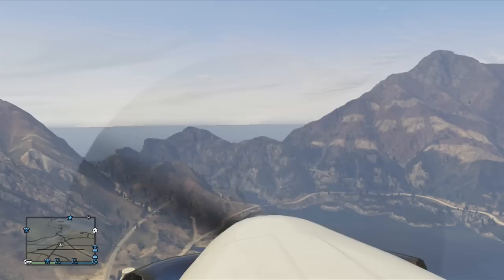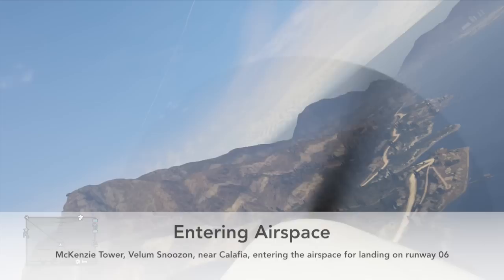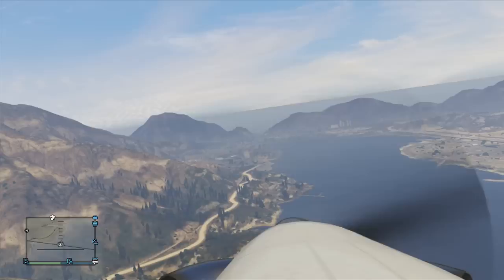Preparing my turn to the right to Calafia. Then we're entering McKenzie airspace, so we need to announce that too. Making a right turn. McKenzie Tower, Vellum Snoozon near Calafia, entering the airspace for landing on runway 06. That's the runway in front of us — you can see it already. So we turn on our big lights, because we're in McKenzie's airspace. McKenzie Tower, Vellum Snoozon on final approach for full stop landing on runway 06.